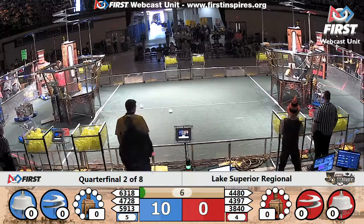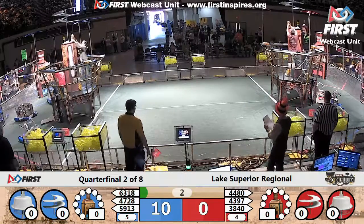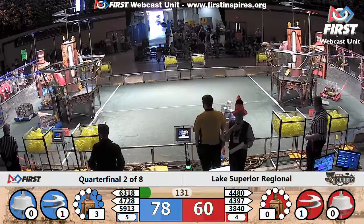44-80 on the Red Alliance delivers the gear. They got two gears. They get the rotor turning on the Red Alliance. Blue Alliance also gets the rotor turning. That's 60 points for each Alliance.